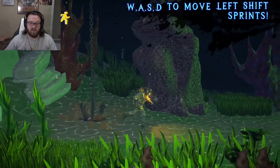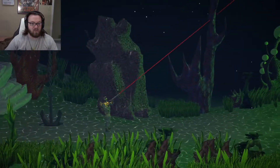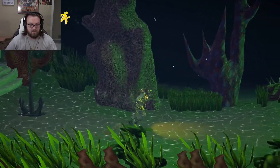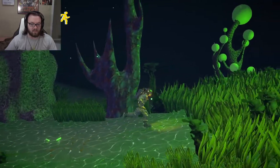W-A-S-D to move. Awesome. I got a knife? So left mouse button is to slash. Is there a defend button? Oh, it's to aim the harpoon gun? We got a harpoon gun? Oh my god. Does tab work? Q throws down glow sticks.